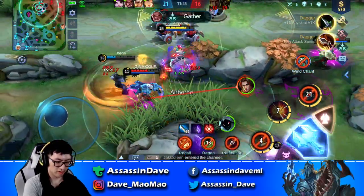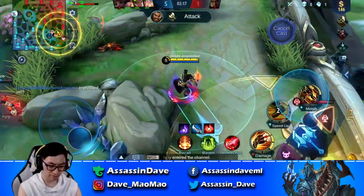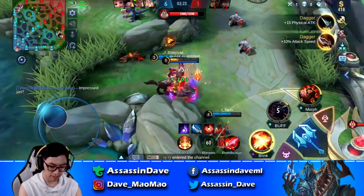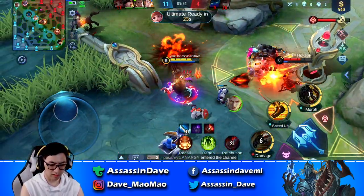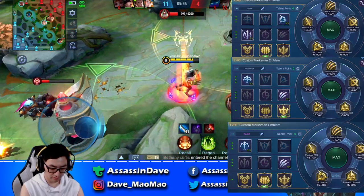Regarding the emblem spell, I recommend Electro Flash for most marksmen and Weakness Finder for Wanwan. The reason is that movement speed — being the most overpowered attribute — has to be prioritized for heroes who desperately need it. However, for heroes who don't rely on movement speed in team fights, such as Wanwan due to her unique passive, getting extra slow to make sure your prey doesn't run away is also a great choice. Here are some pages that I use personally, enjoy!